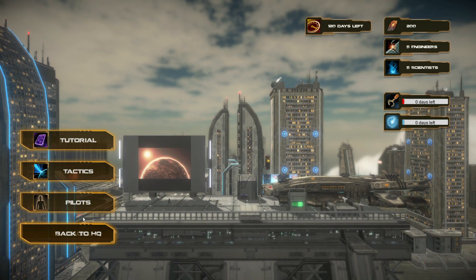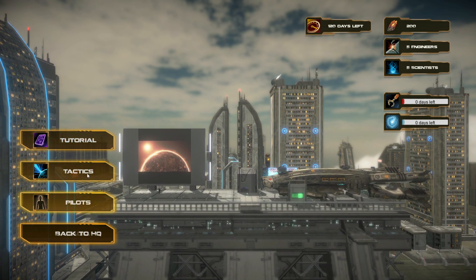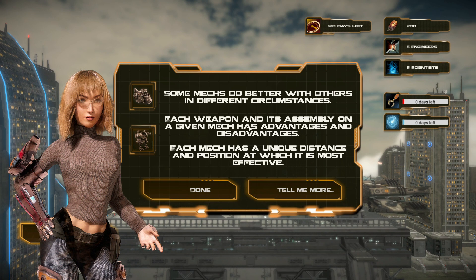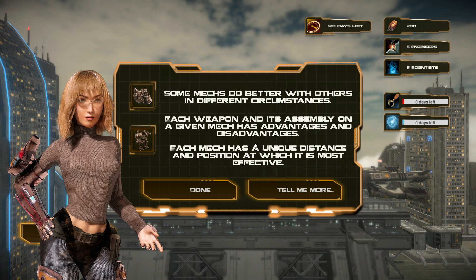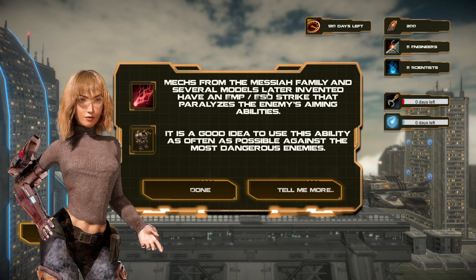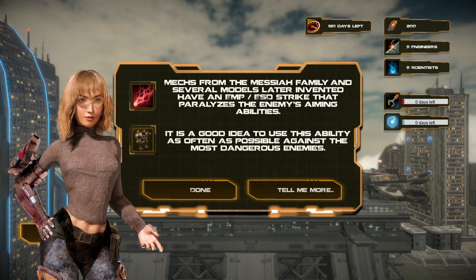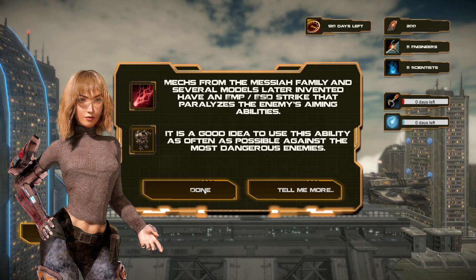We got some tutorials and you need them because there are a lot of buttons. Some mechs do better than others in different circumstances. Each weapon and its assembly on a given mech has advantages and disadvantages, and each mech has a unique distance and position at which it is most effective. The Tatex from the Messia family has an MPSD strike that paralyzes the enemy's aiming abilities — it's a good idea to use this as often as possible against the most dangerous enemies.